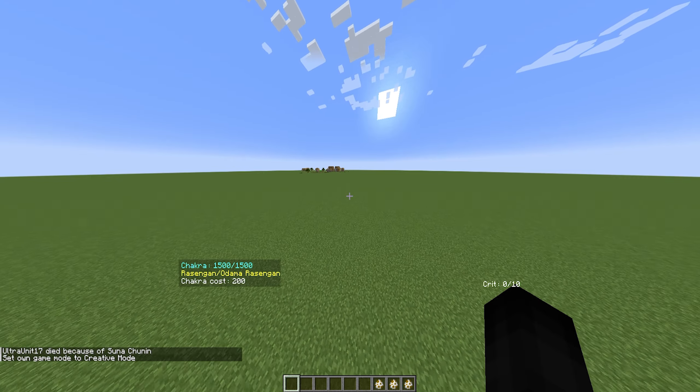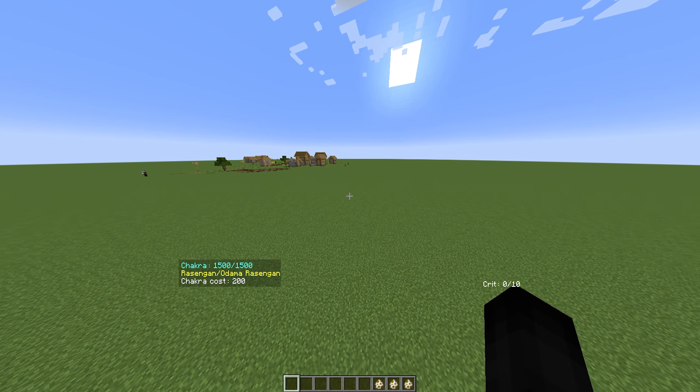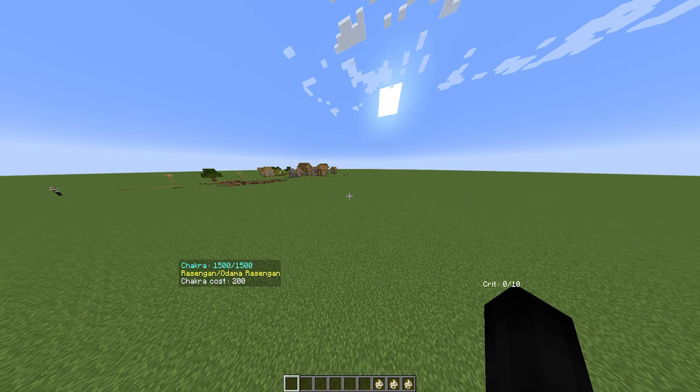As for known bugs currently: when clones throw shuriken, they sometimes accidentally injure other clones and attack each other. This bug will be fixed in the next version, so just a heads up on that.